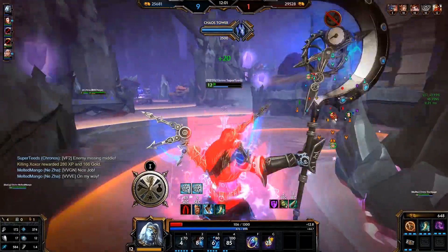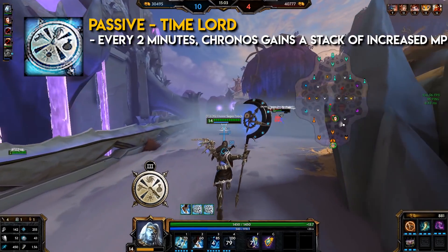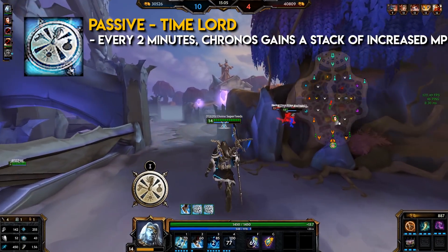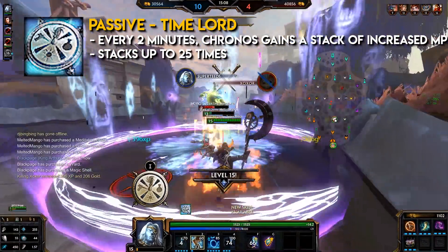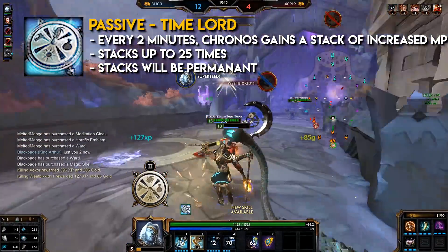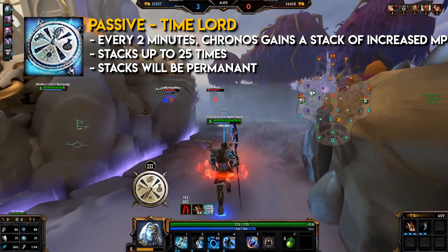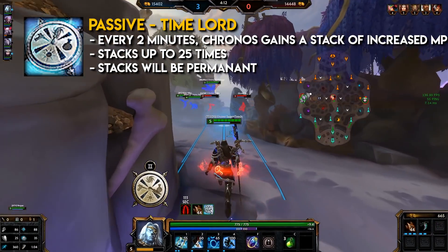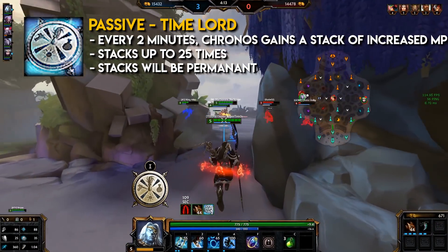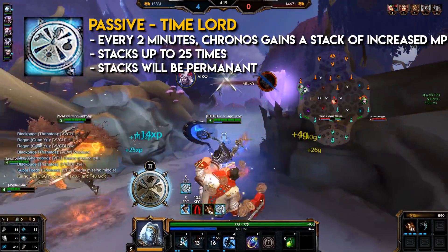Kronos' passive: Time Lord. Every 2 minutes, Kronos gains a stack that increases his magical power. This stacks up to 25 times, and stacks will be permanent. It's a straightforward passive — just a buff that requires you to do nothing. Basically, the longer the game goes, the stronger Kronos becomes. If the game reaches 50 minutes, he will reach a maximum stack of 125 magical power from his passive alone.